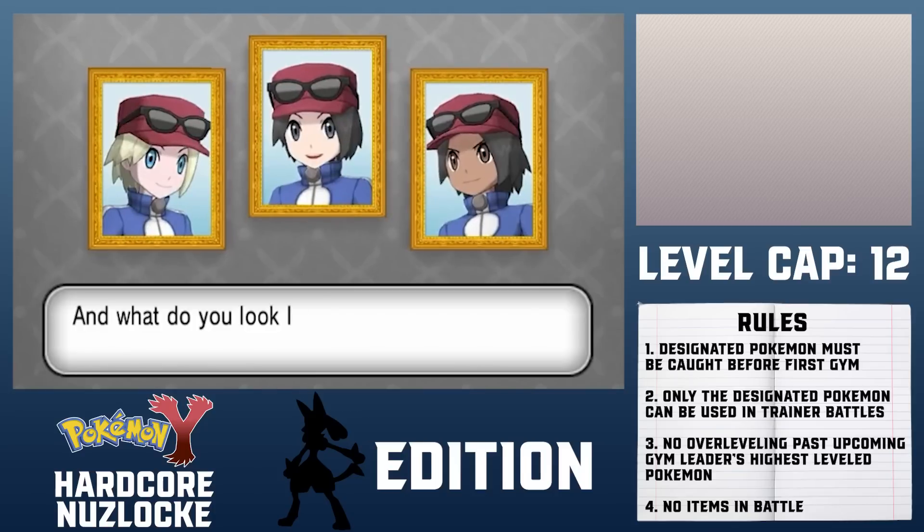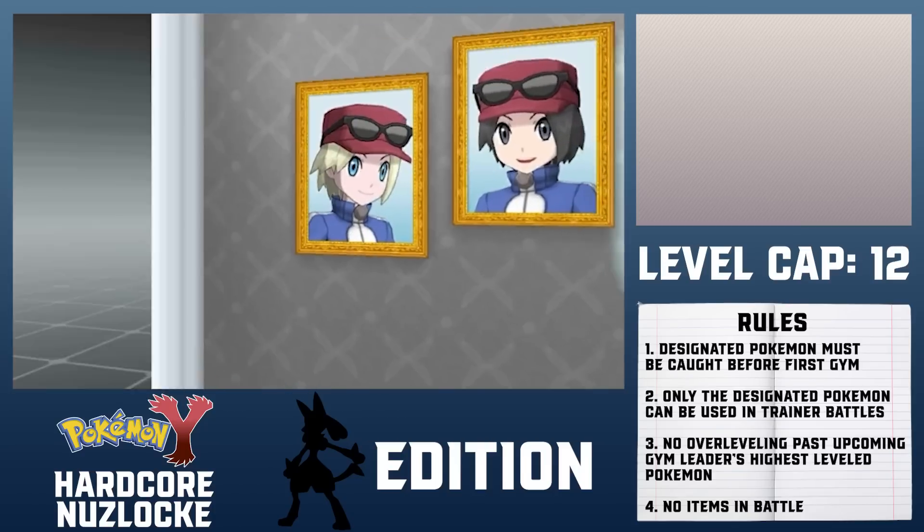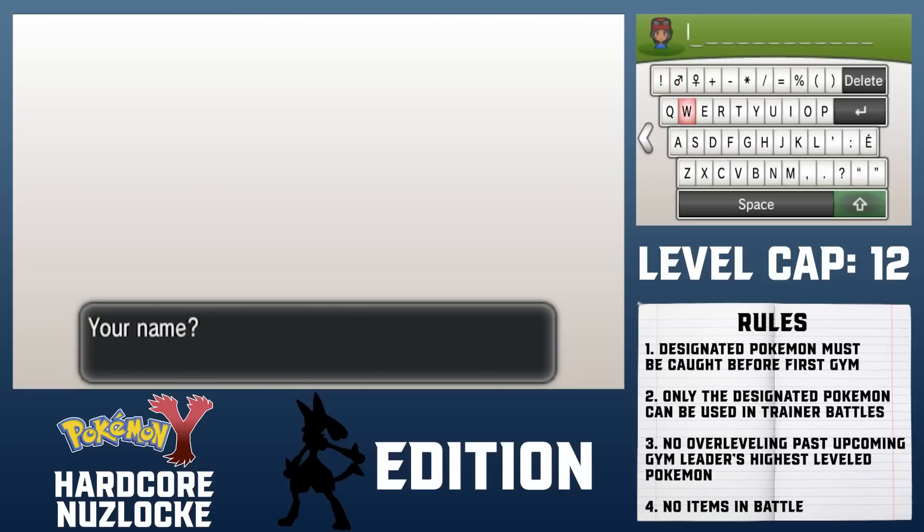That means no items in battle and no leveling up past the upcoming gym leader's highest level Pokemon. The only times I'll be allowed to use other Pokemon are against wild encounters in order to farm items, for example. Let's see how the run went.